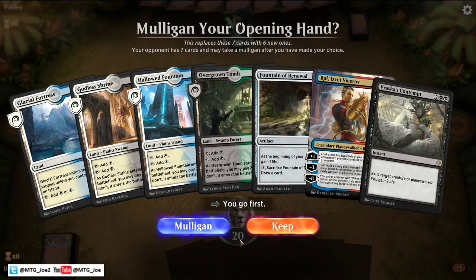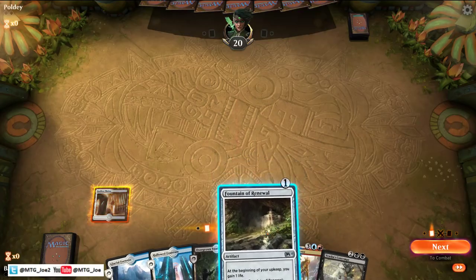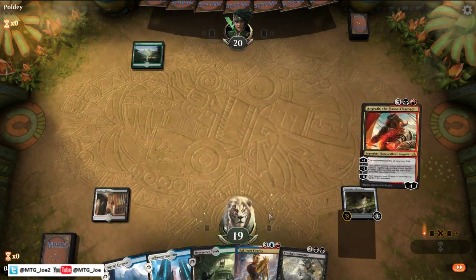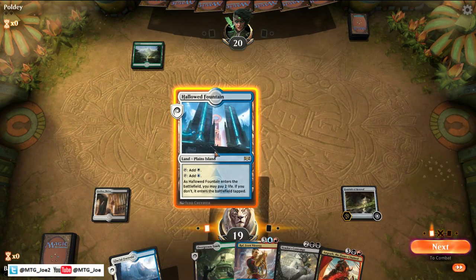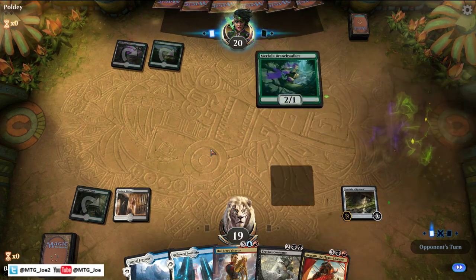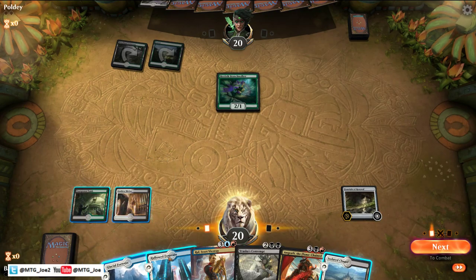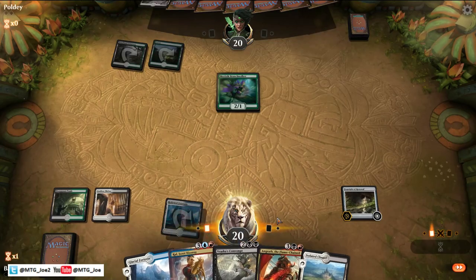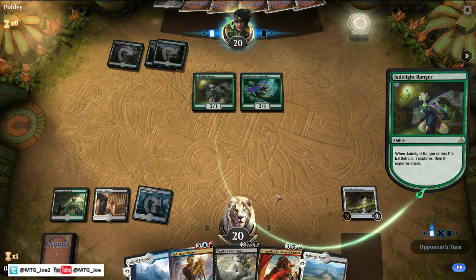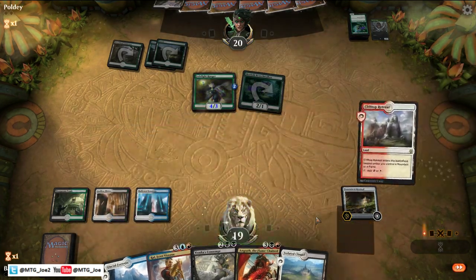Obviously we want to play first. Cannot complain about having mana. Against an early deck it's not too bad, but would have liked a lantern or something on three. I'm going to go to the Tomb here because this comes into play untapped if we need the white. This could be Sultai. I'm going to play this one tapped for now. Missing red mana is a little awkward.